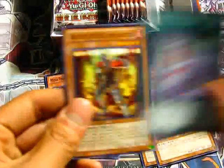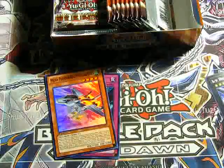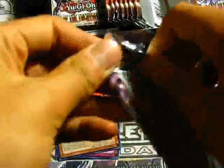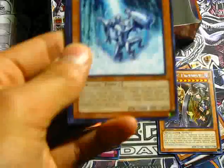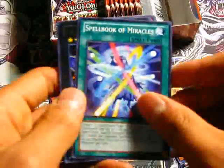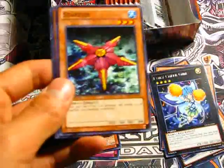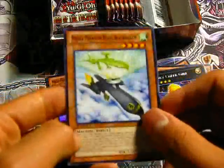Little Fairy, Summon Breaker, and Battling Boxer Switch Hitter — those are commons. Shark Kraken, Blizzard Falcon, Stream Dragon Ruler of Droplets — so there's the baby water one. Spellbook of Miracles, a rare Fairy Cheer Girl, Mind Drain, Starfish, Brotherhood of Fire Fist Wolf, and Mecha Phantom Beast Black Falcon.